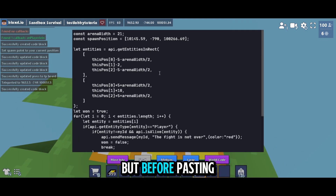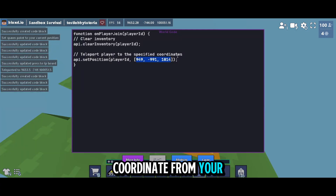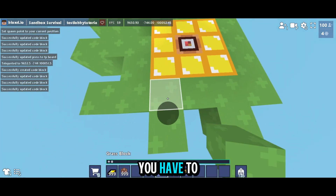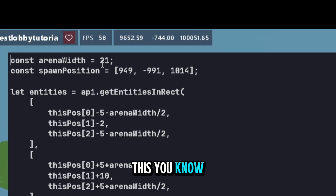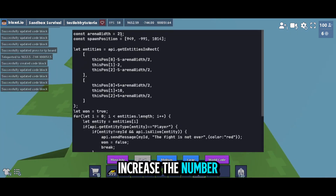Paste the arena code, but before pasting match your coordinates in the world code and the arena code — specifically the spawn coordinate. Copy the spawn coordinate from your world code and put it in the arena code too. In the QE code block there's an option for arena size — if you make a 10x10 or 20x20 arena keep it at 21. If you make it bigger, increase the number in both the arena code and the QE code block.